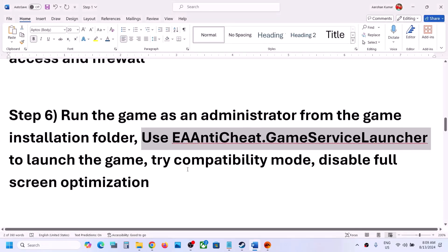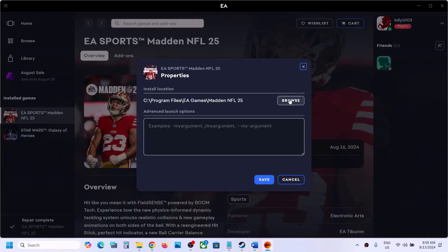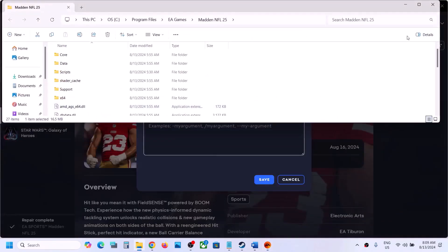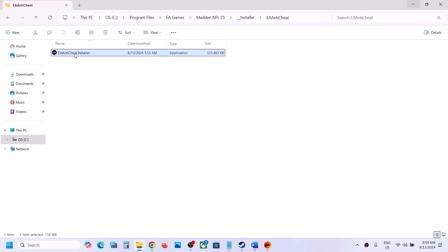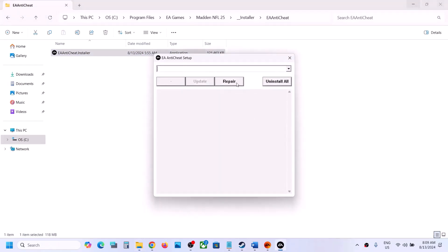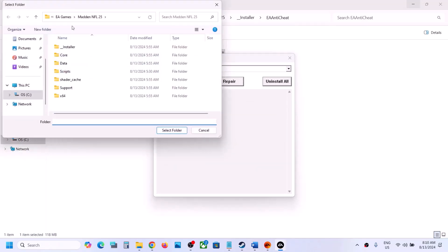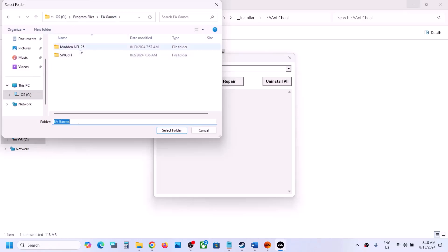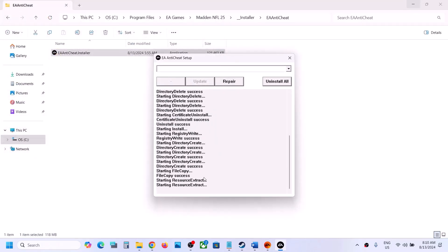The next step is to repair EA Anti-Cheat. Go to the game installation folder, click Browse, open the installer folder, then EA Anti-Cheat. Right-click on the EA Anti-Cheat installer and click 'Run as administrator.' Click Yes to allow, then select the Repair option and click OK. Select the folder where the game is installed — EA Games or the Common folder in Steam — select the game folder and let it complete. Once you see 'Install success,' launch the game and check.